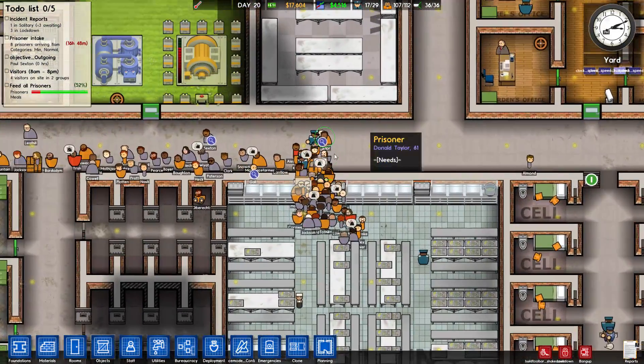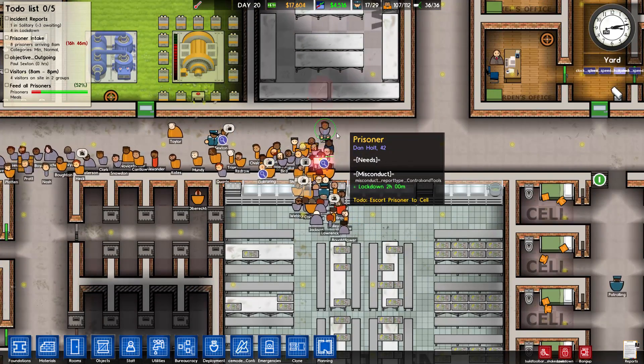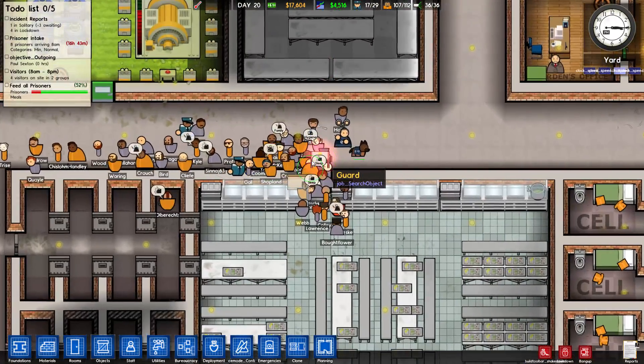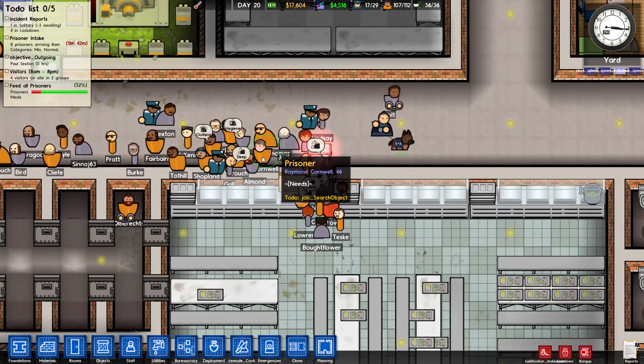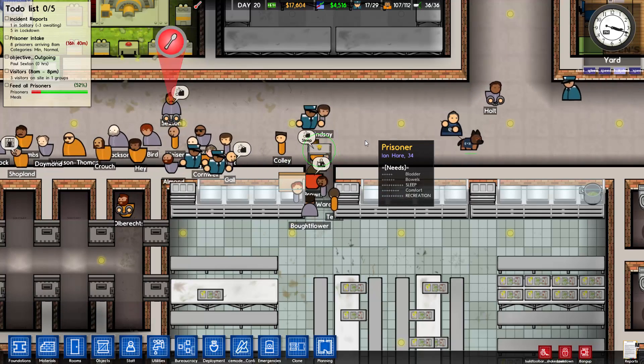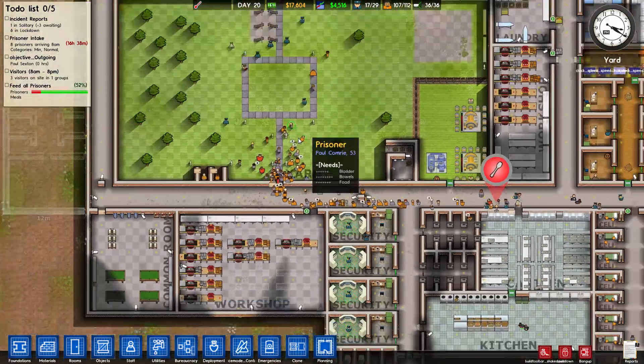Look at these guards — they aren't playing around. Look at all these spoons trying to get smuggled out and the dogs are catching them. This guy had a spoon in his hand and didn't even set it down. What are you doing? You fools!